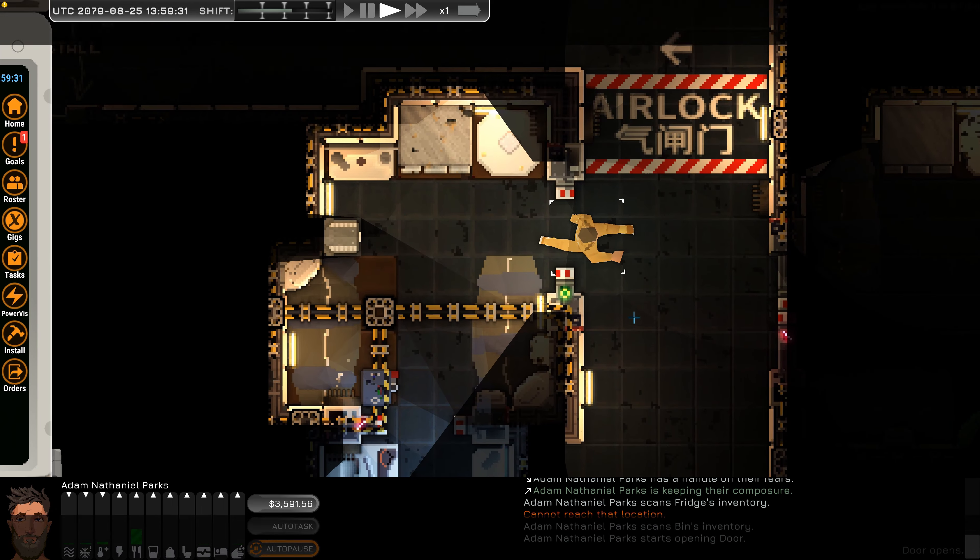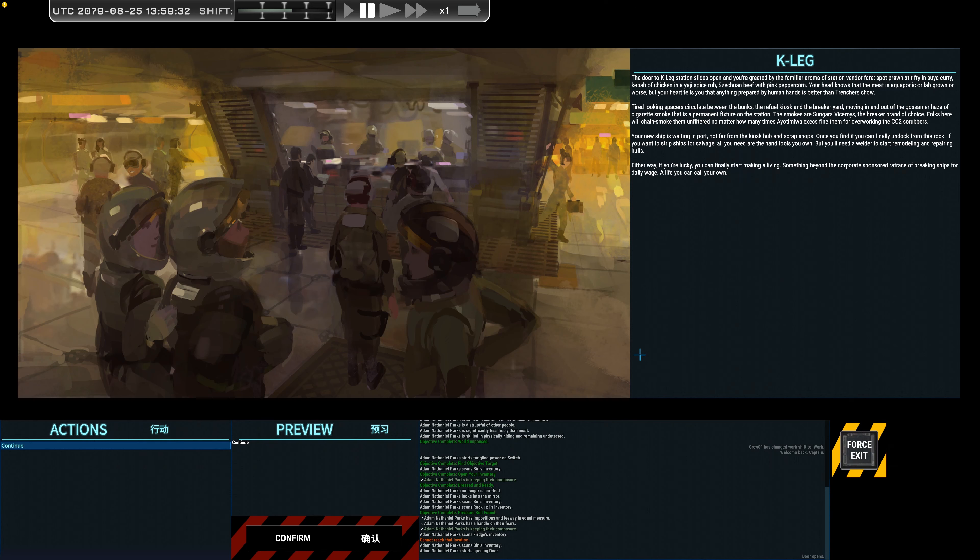Let's go out into the dark and read the story. K-Leg — the door to K-Leg station slides open and you're greeted by a familiar aroma of station vendor fare: spot prawn stir fry and soya curry, kebab of chicken and a yaji spice rub, Szechuan beef with pink peppercorn. Your head knows that the meat is aquaponic or lab grown or worse, but your heart tells you that anything prepared by human hands is better than trencher's chow. Tired looking spacers circulate between the bunks, the refuel kiosk and the breaker yard, moving in and out of the gossamer haze of cigarette smoke that is a permanent fixture on the station.